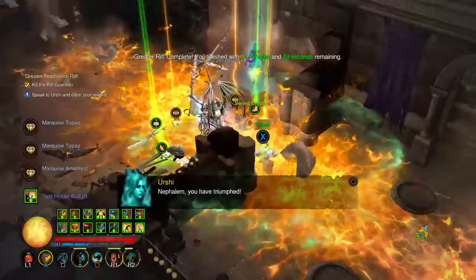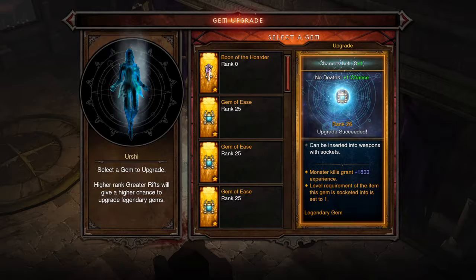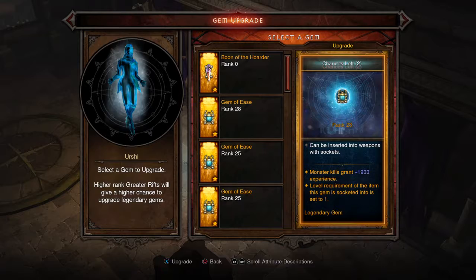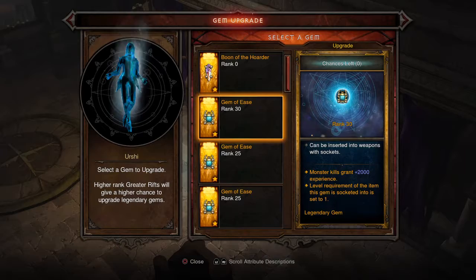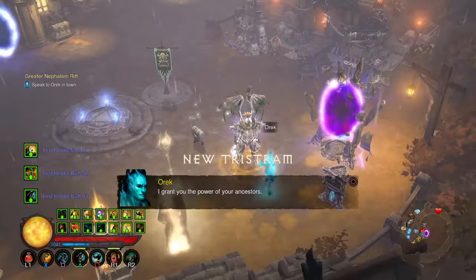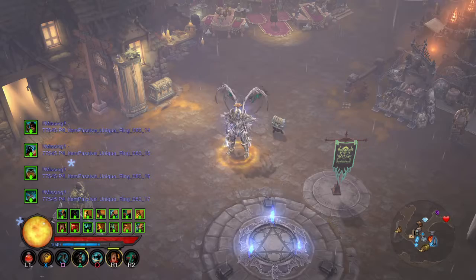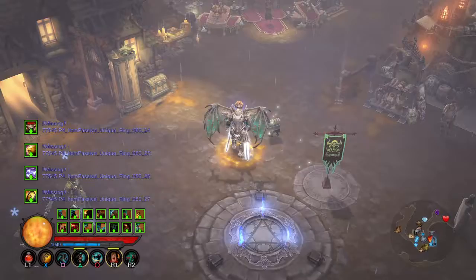It's dead — rift's over. Pick up all the legendaries; my fire's still on the ground. Since you don't die, you get five chances to upgrade your gems at a Greater Rift 150, with a 100% upgrade chance every time. Boom — level 30 Gem of Ease right there. Then you return to town, turn your quest in, get a ton of experience. Good for boosting your level, getting legendaries, and power leveling other characters. I went from paragon 1033 to 1049 just off of one rift.